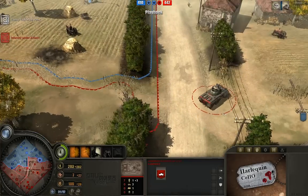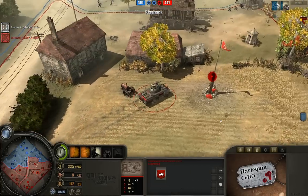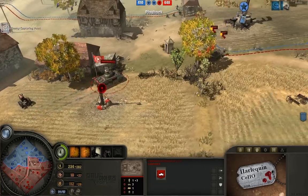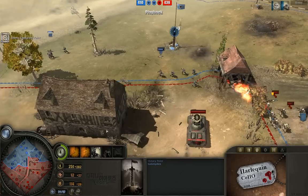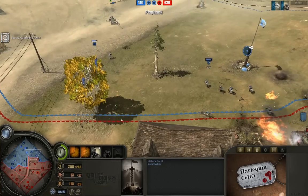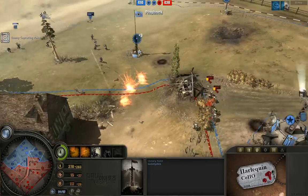Pretty good build order, especially against an armored player. You can almost always guarantee that the armored player is going to try and stall out early game. Here we have Inspired Zeal perhaps activated, but I don't think anybody can benefit from it — that's probably left over from the last encounter.